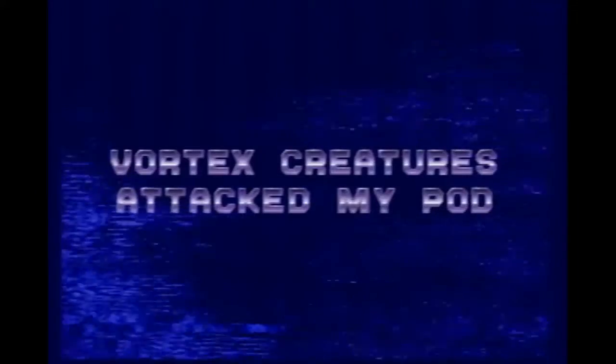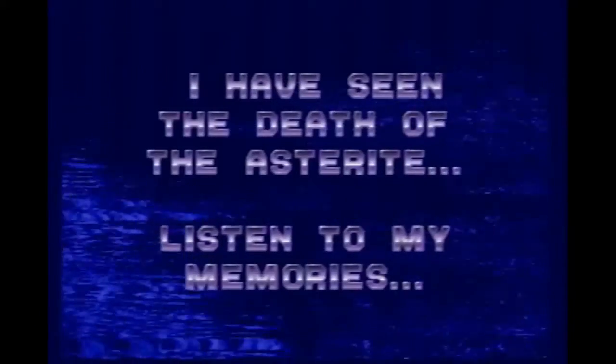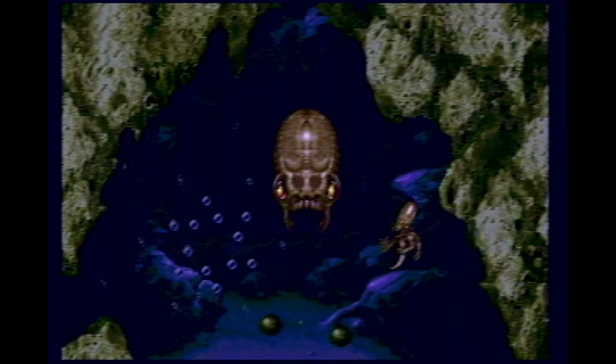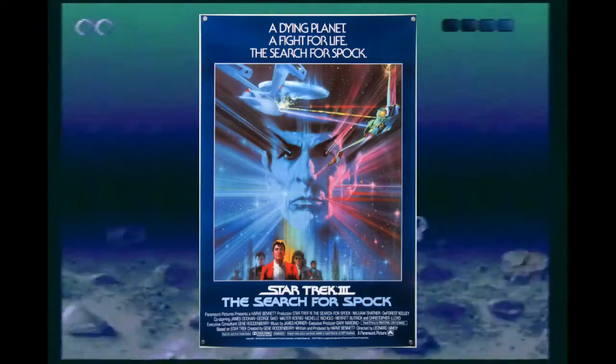Vortex Creatures attack the pod. After saving them, an orca tells Echo she has seen the death of the asteroid. Then the Vortex Queen destroys it and scatters the asteroid's globes everywhere — now we have to find them. This game turns into a giant fetch quest. Need I remind you all that this is because Echo stole the asteroid's globe in the past? Well, time to start the search. It's kind of like Star Trek 3 in that you have to rebuild Spock — I mean, the asteroid.